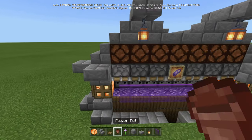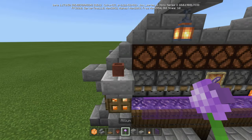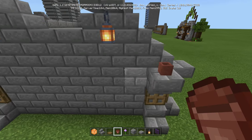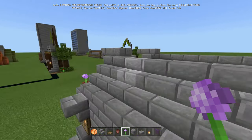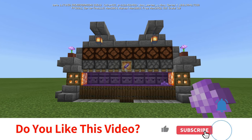Almost forgot — take your flower pots, put them there and there, and that's where the alliums go. You can also put them on the back side; just double up on the materials so it doesn't look plain. But that's it — that's the whole farm. Until next time, Captain Obvious out. Peace.